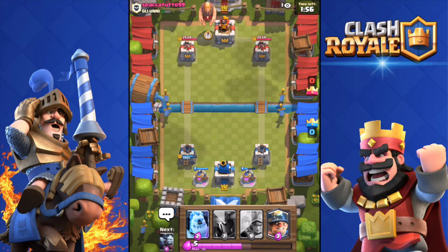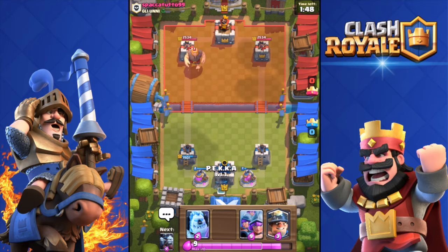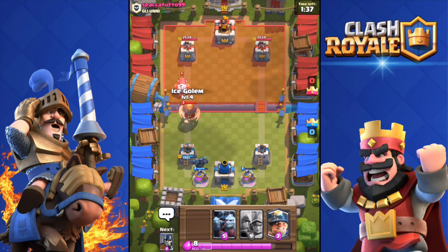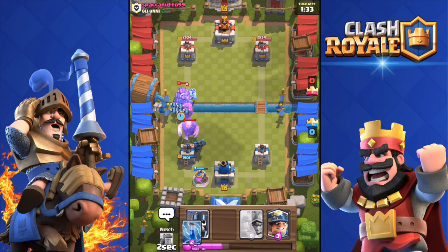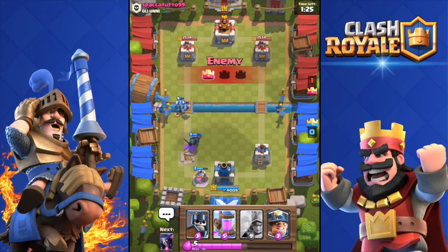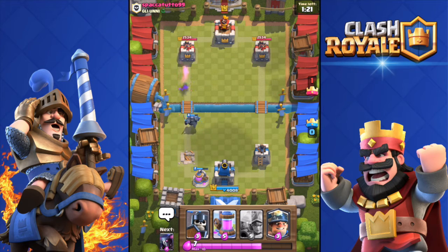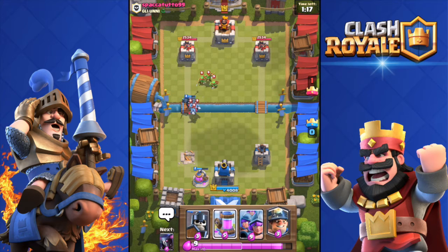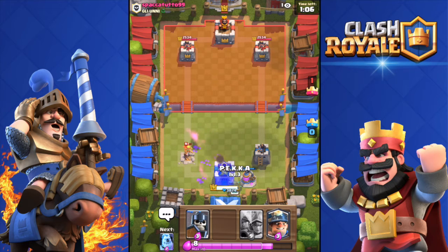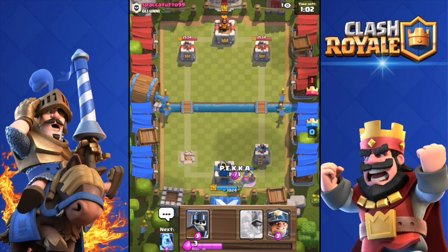I play it safe, deploy another collector. I throw in my Pekka — he has a Giant and a Sparky incoming. I deploy my Ice Golem then Minion Horde. The Ice Golem dies and emits a freeze pulse but barely misses the Sparky, which blasts my tower. I'm losing one to zero because of that Sparky — I hate it so much.